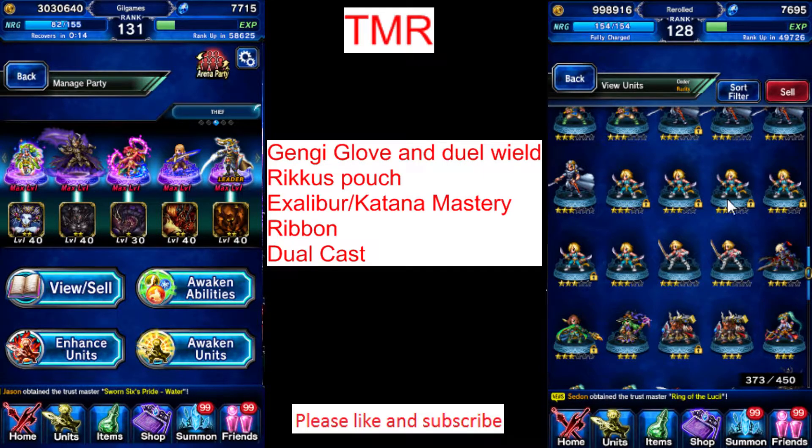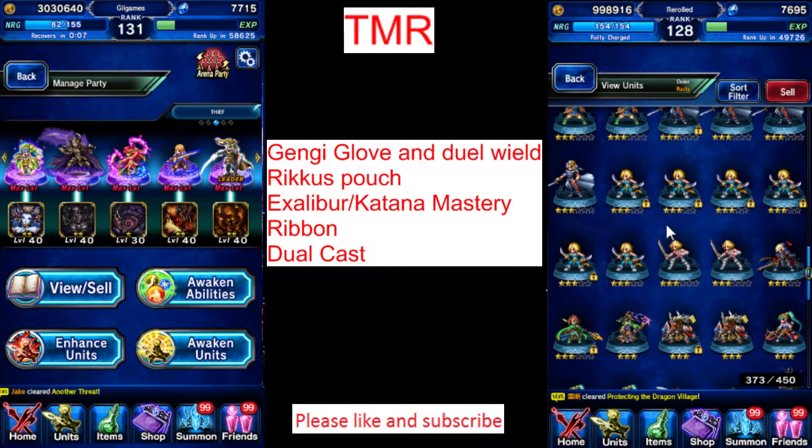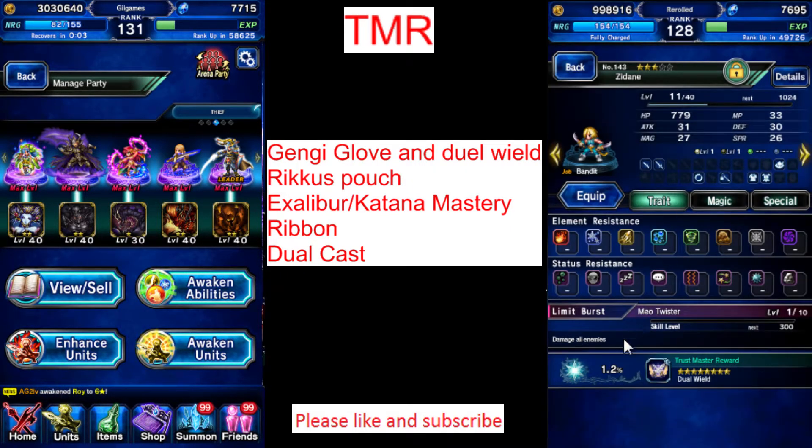What you want to do is, whenever you have a Trust Moogle 10%, Trust Moogle 5%, you want to merge it into this unit. Trust Moogle 10%, Trust Moogle 6%, Trust Moogle 6%, Trust Moogle 6%.